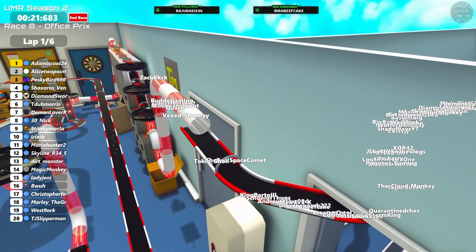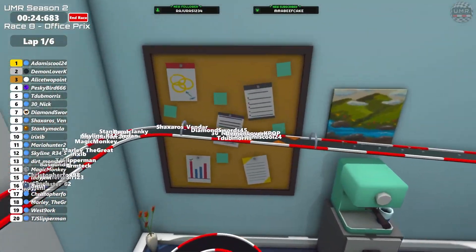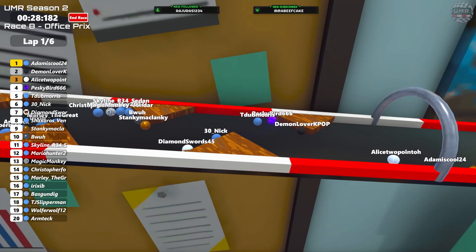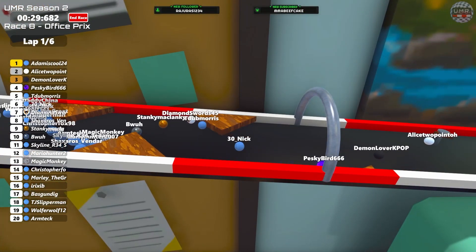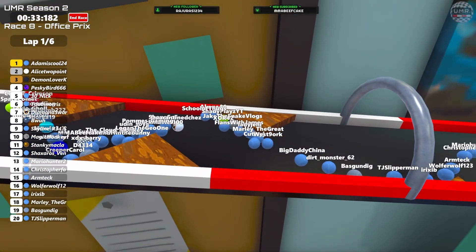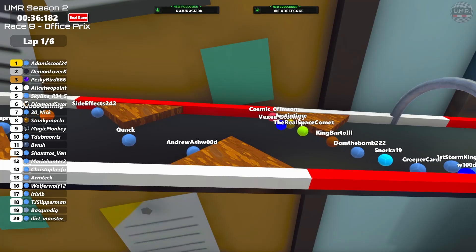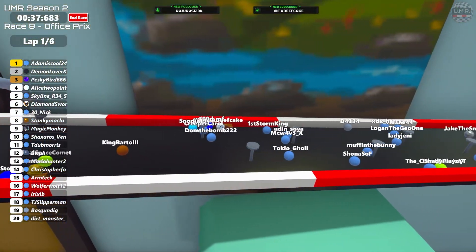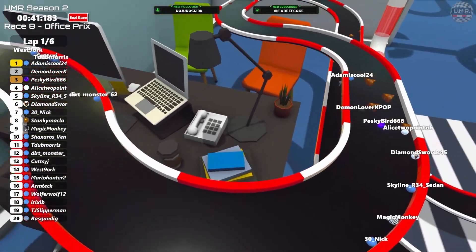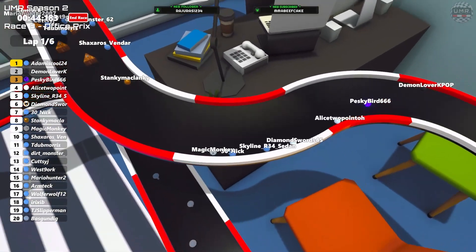Back up at the front: Adam is in the lead, Alice now in second, Demon in third, Pesky Bird has dropped to fourth, T-Dub just behind. Stanky gets pushed back by Demon, fortunately gets on the move again as people group up. There is a chance you can get pinned against the wall if you get a bad bounce - that'll lose you a lot of time and positions. Adam now in the lead, Demon in second, Pesky Bird up to third, Alice dropped to fourth, Diamond Swords just behind, followed by Skyline, Nick and Magic.